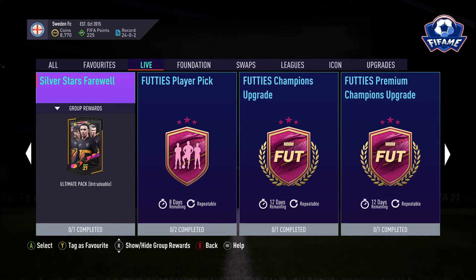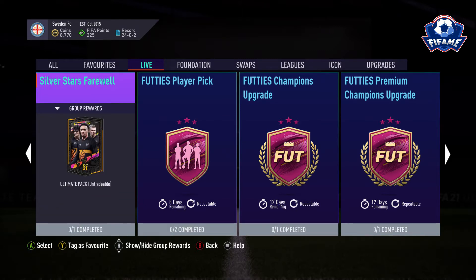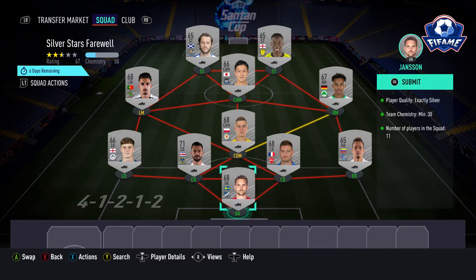We have a new SBC called Silver Stars Farewell. You get an ultimate pack which is untradeable, and you have six days remaining. You can get Team of the Season or an Icon — so you will get a good player. To complete this SBC it will cost you 1800 coins. The requirements are silver quality, chemistry 30, and no rating.